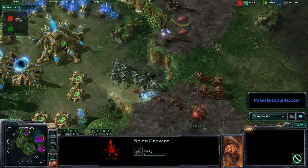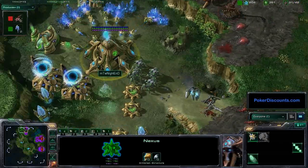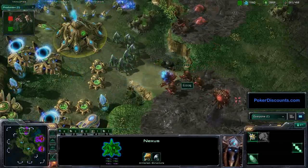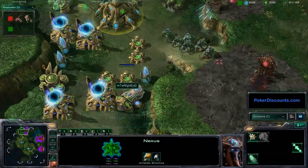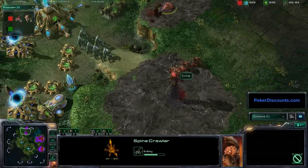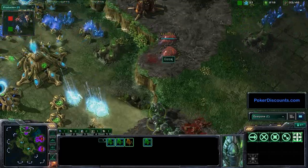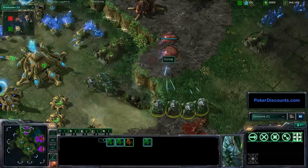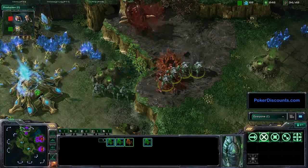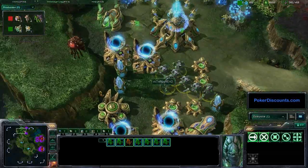These drones come out now - two more Spinecrawlers going down for Sierra. Nightend is basically stuck on one gas and a few probes mining. He has not sent anything outside of his base, just trying to break this contain, fighting at two fronts - one side walled off, the other cannoned off. These Spinecrawlers keep going down; Sierra is not doing a good job supporting them and only has two Hydras left. This is actually a pretty good number of Stalkers to break this contain. Nine Hydralisks are being made for Sierra right now, but none are in the field. The Nidus Worm finally goes down - great job by Nightend to break that.